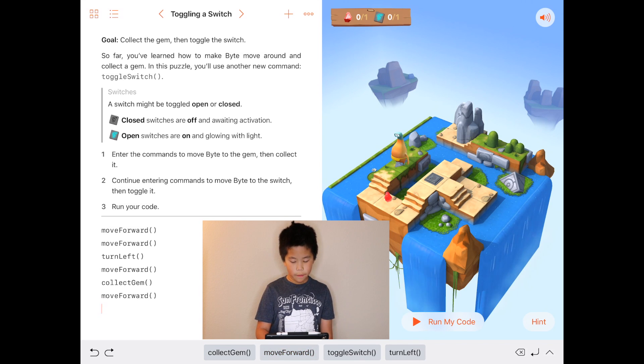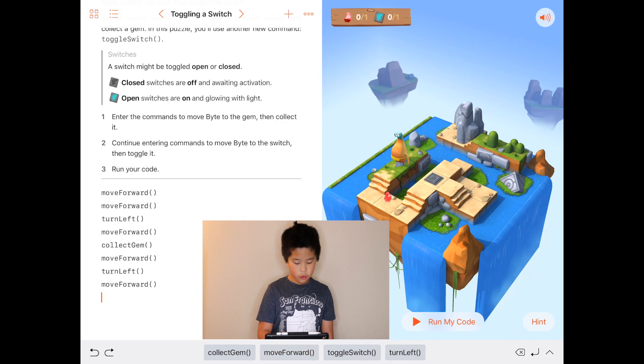Then you move forward again, turn left, and then turn left again because you're blocked. Then move forward and move forward again. Now you're on the toggle switch, so you have to toggle the switch.